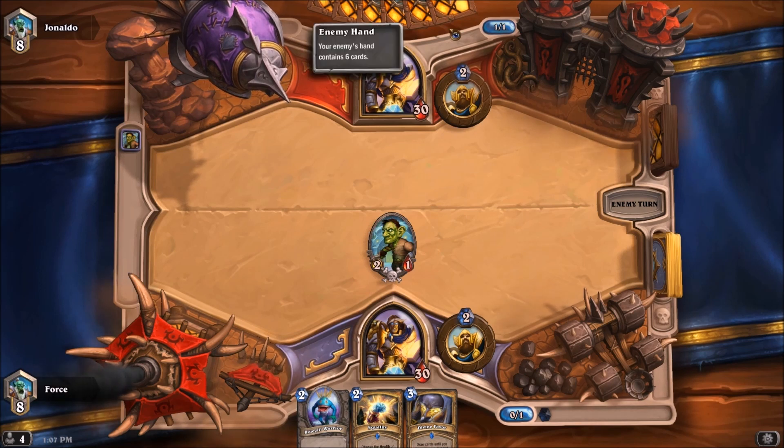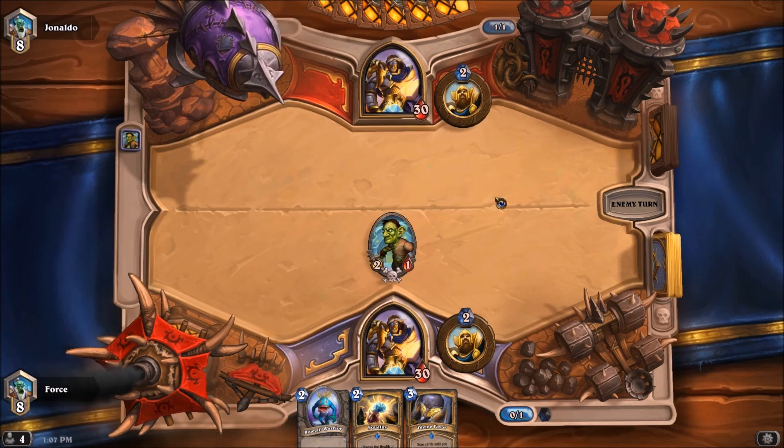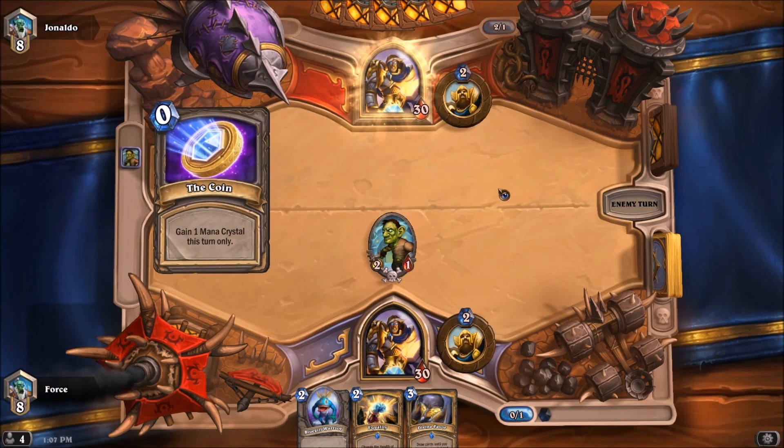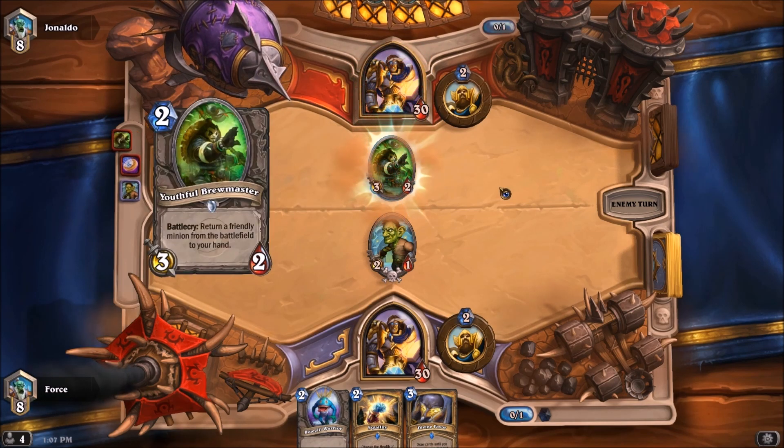The only thing that will really likely offset this is if he pulls out an Elven Archer right here. See if he has it — does he have it? He can also coin into a two-drop charge minion. Oh, here's a coin. Let's see what the two-drop is going to be. It is going to be a Youthful Brewmaster. Very interesting.